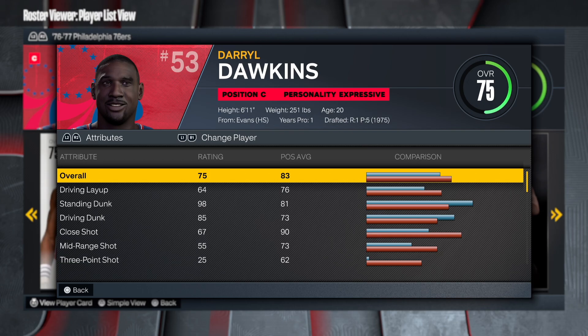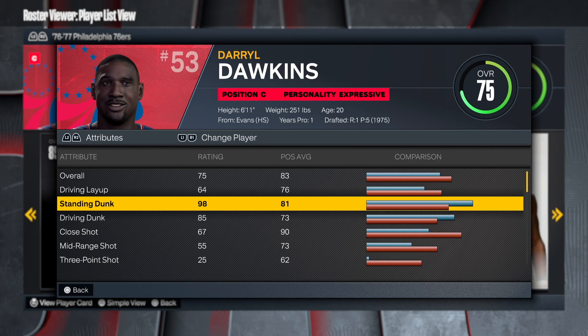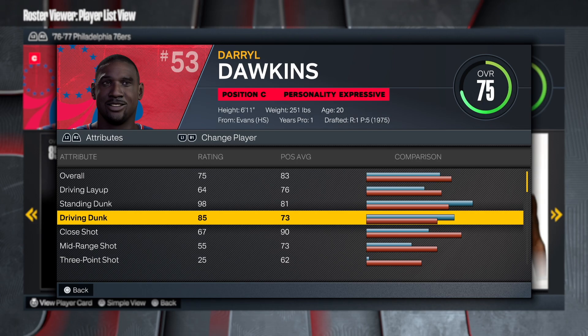First things first — he's an interior finisher, overall is a 75. The driving layup is low, but the standing dunk is at a 98. That right there is telling me I'm going 99. We might as well go 99, so we're gonna have a 99 standing dunk with a driving dunk of an 85.